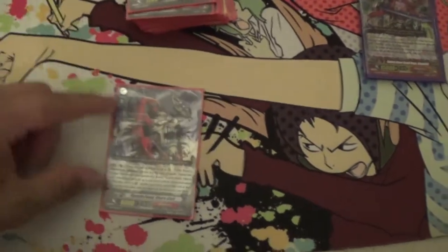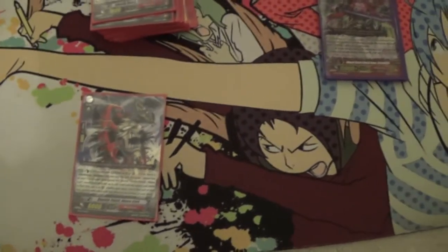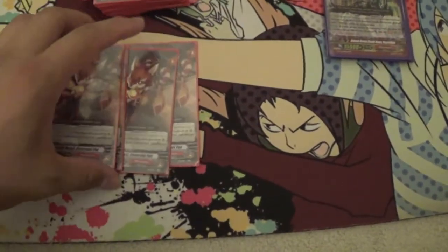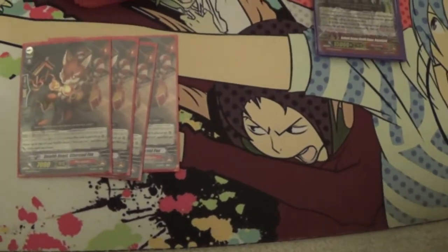For our grade 1s, we run 1 Oboro cart — you soul blast 1 when it's placed on rearguard or vanguard, and you copy a unit. For the Amazing Broken Common Charcoal Fox, when it's placed on the rearguard with GB1, you choose up to 4 Charcoal Fox and it gains plus 2,000.